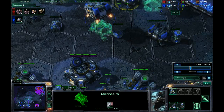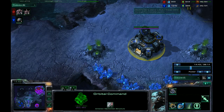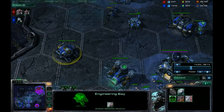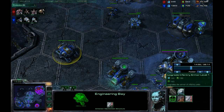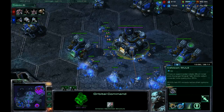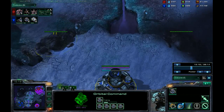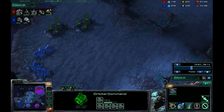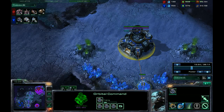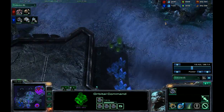We also want to be throwing down more production facilities, because even off one base we're ending up with way more minerals and gas than we're spending. It's a good time to get upgrades going — you've got plus-one now, there's no reason not to add plus-one armor as well. Keep that constantly going so you can stay ahead of your opponent. The energy here is completely storing up. We haven't been mining this entire time — for several minutes there's been no SCV production and no actual mining occurring.